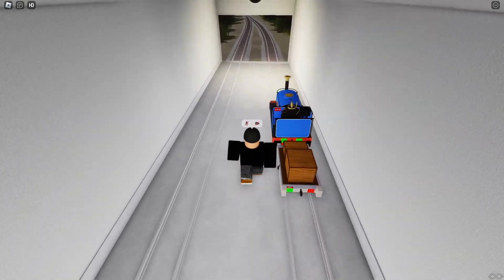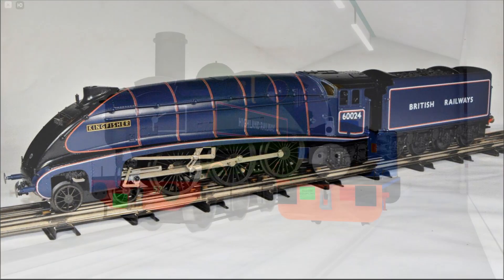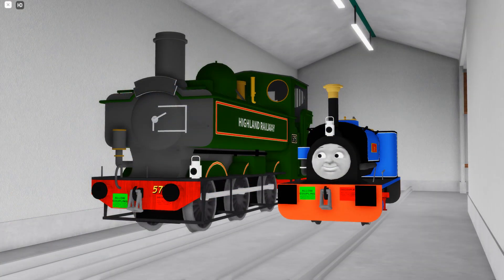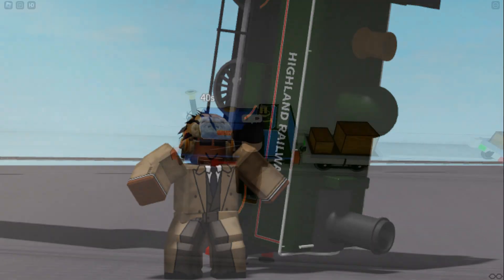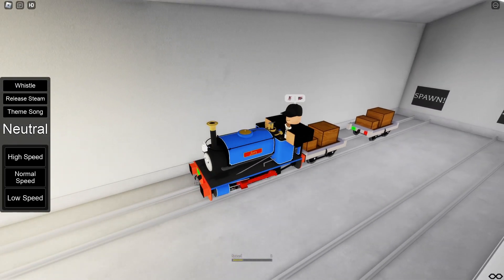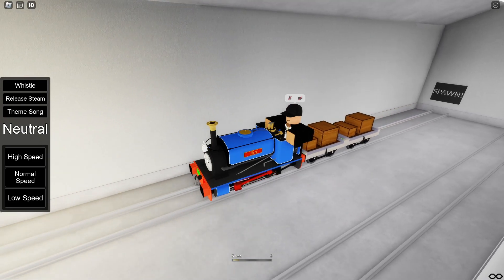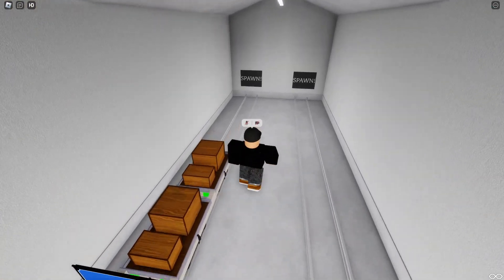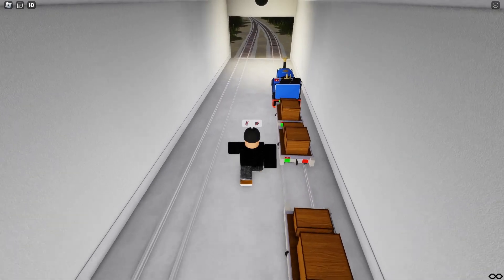Usually you can see that livery on A4 Pacifics and such. Now, 575 was requested by a good friend of mine, J-Dragon Vala Master V2, or just known as 40s. Some of you in the road racing scene might know him, though probably most do not. It is pretty much a BR green with gold accents. 575 is a beautiful locomotive.